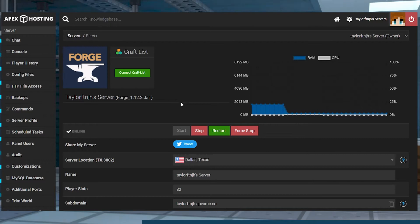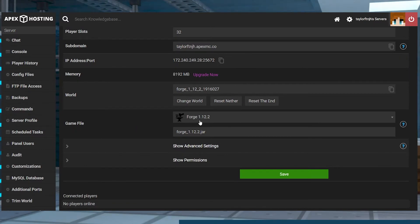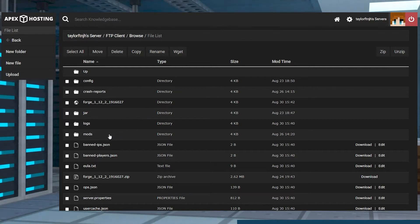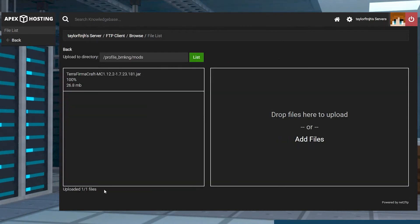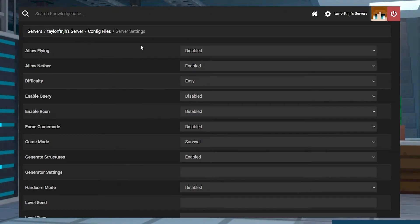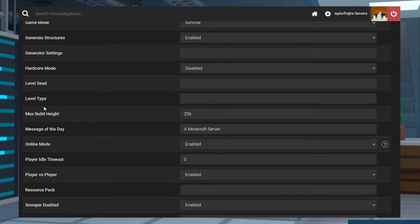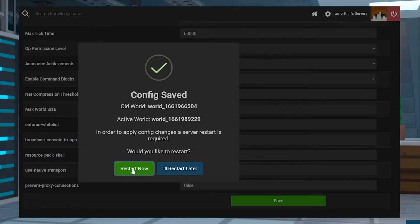Next, head to the Apex server panel and then stop the server. Scroll down to the game file section and make sure the server is running the matching version of Forge for the mod that you just downloaded. After this, head to your FTP file access on the left-hand side, log in, find or create the mods folder, and then enter it. Press the upload button in the top left and then drag and drop the mod file. Once it has 100% uploaded, head back to the main panel page. From there, enter the config files on the left-hand side and go to the server settings area. Scroll down to the level type and in the text field to the right, enter TFC_classic. Scroll down to the bottom of the page, press Save, create a new world, and then restart the server.